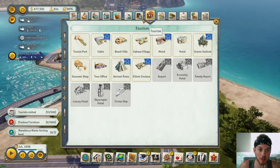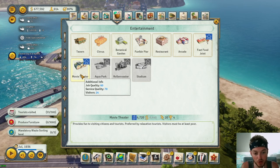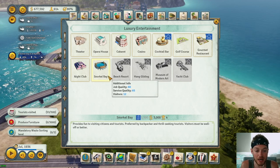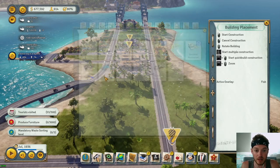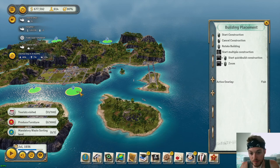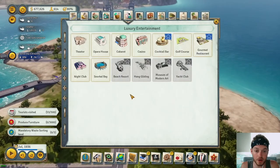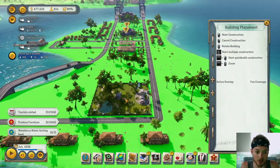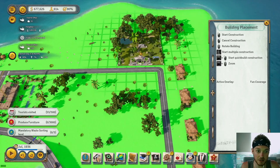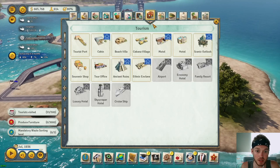Let's go ahead and throw in the entertainment while we're getting all this built. We're going to build a golf course and maybe a movie theater — again preferred by relaxation tourists. There's also one preferred by backpackers and thrill seekers, but that one has to be built on a fish deposit overlay. Let's go ahead and throw in the golf course — I'll put it right here on the corner.